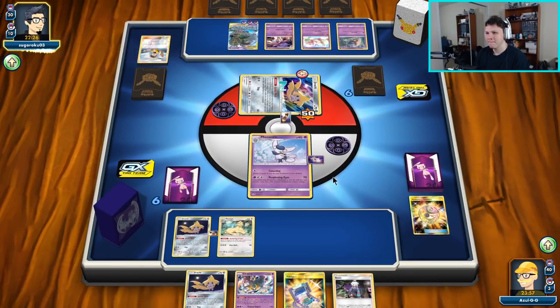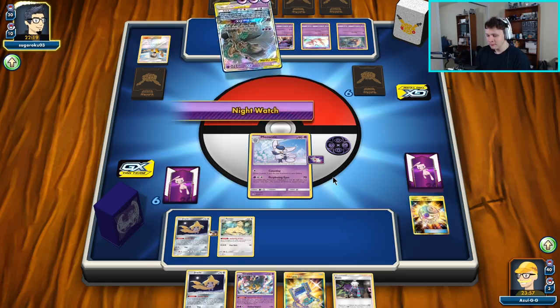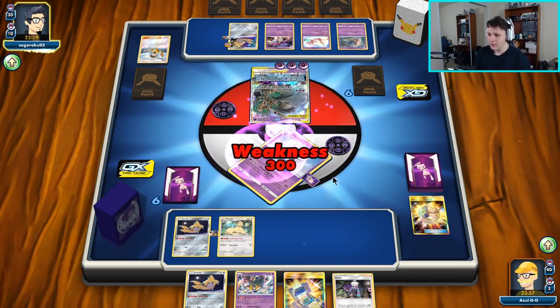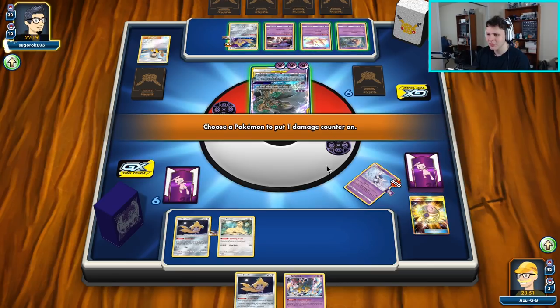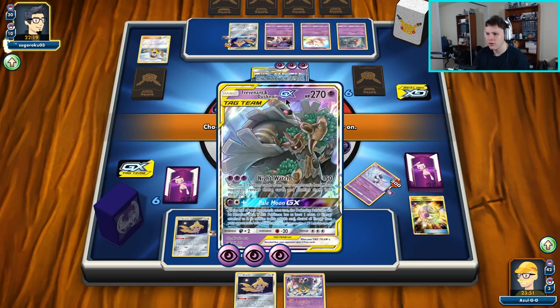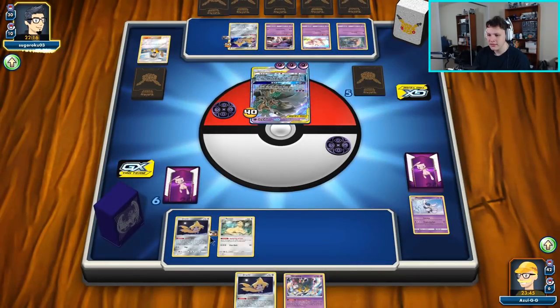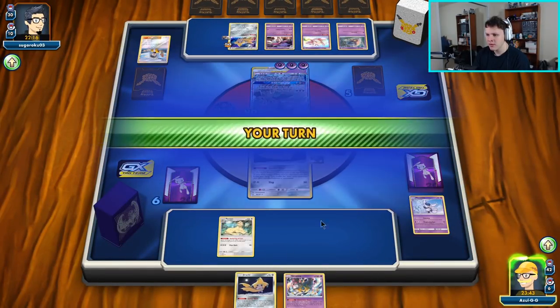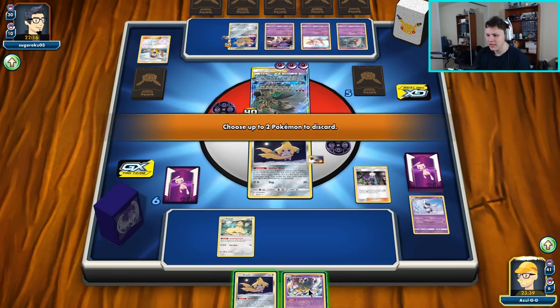We'll just kind of wait and see what they take away from us and what we're able to find again. They took our Roxy — pretty annoying. We're going to go ahead and put all four on the Trevenant here. If we get a Roxy we still have our Pokemon to work with — two Pokemon to draw six cards. And there's a Roxy top deck — can't really complain about that.